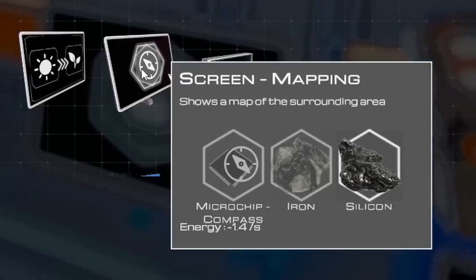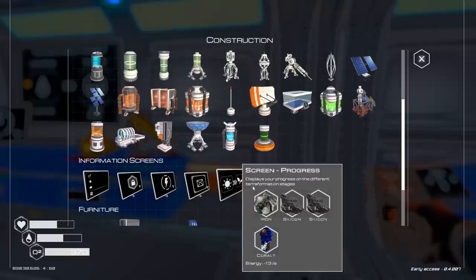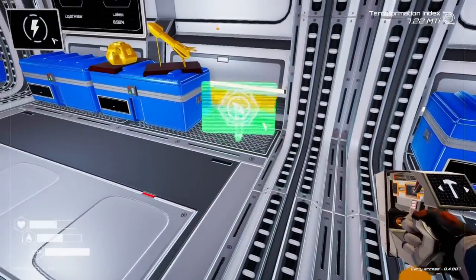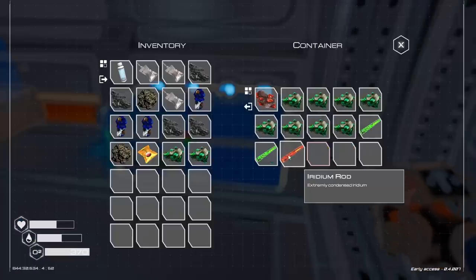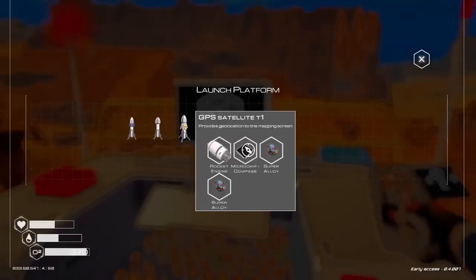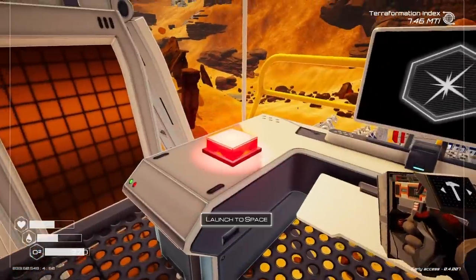I want to get the mapping screen here. I just need to build a compass, which I just built to check out. And then if I get the mapping screen with some iron — plenty of it — I want that mapping screen. And I just place it on the floor. I need to build like a desk somewhere, but that works. Show interface — no satellite in orbit. We need to send a satellite in orbit, which probably means I need to build another rocket — iridium rods and uranium ore. Thankfully I have that stuff. So I can build another rocket engine. I just need to click on the GPS satellite to construct my third rocket of the day.